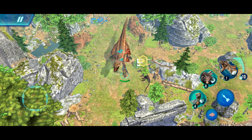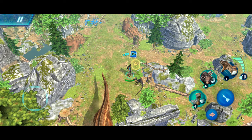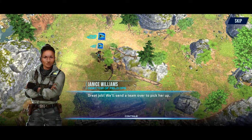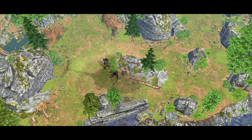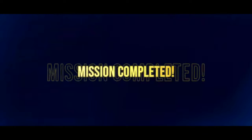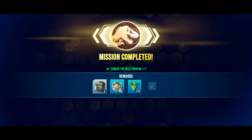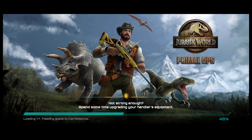And just like that, in under a minute we completed chapter 9 and subdued the wild Troodon. There we have it everyone — Act 1, normal difficulty complete! Not great rewards, but we really don't need any of this anyway.